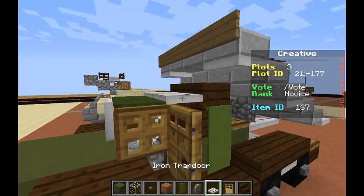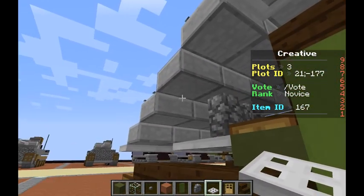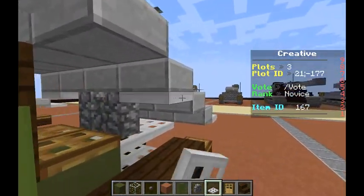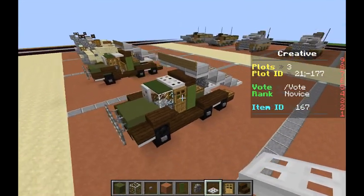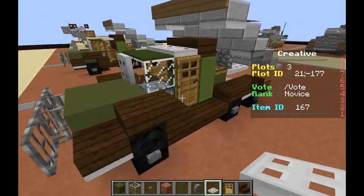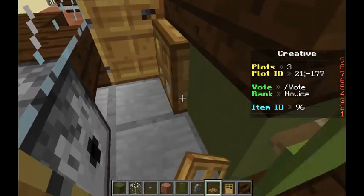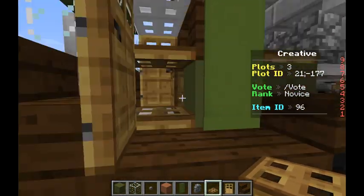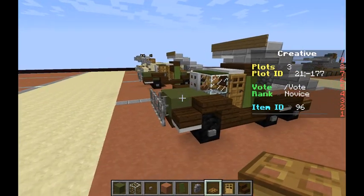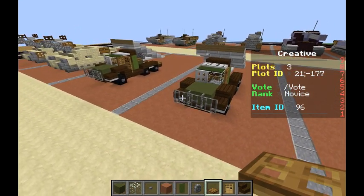Grab our iron trapdoors once more. Put one here, here, there — just put two there, one here and then one there. And there you go. Oh wait, missing one thing — wooden trapdoor, two here. There. Now we're done. The ZIS-6 Katyusha rocket truck. Hope you all enjoyed.